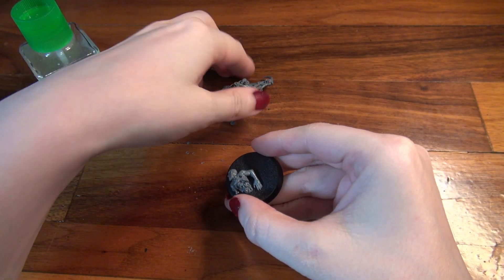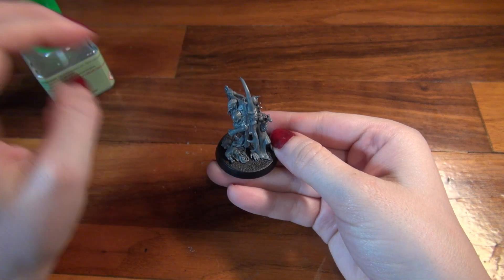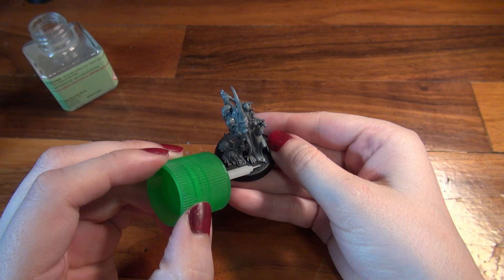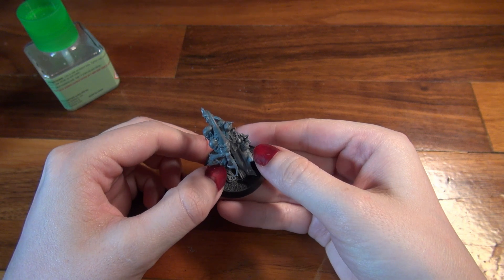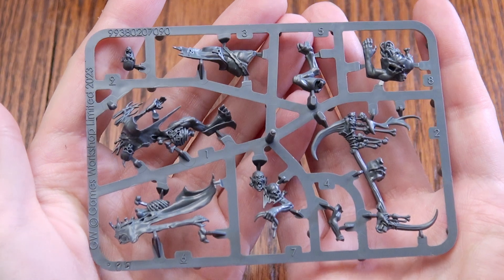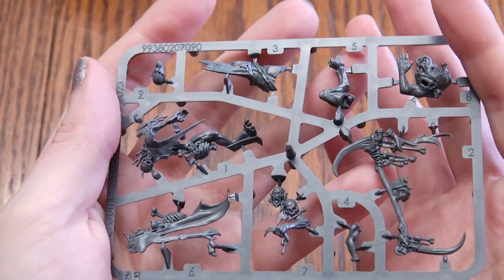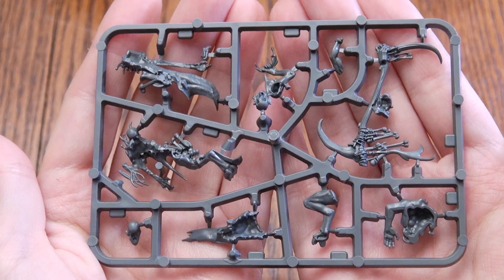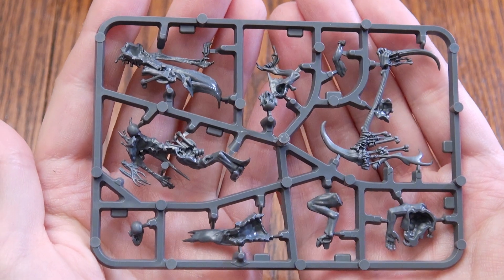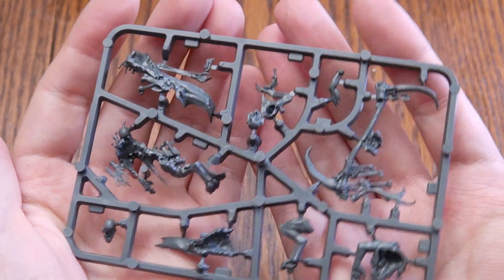His Regiment of Renown says: units in this Regiment of Renown can run and still charge later in the turn. Units in this Regiment of Renown have a ward of 6+. It's 460 points for those four units or 115 for the Marrow Scroll Herald by himself. The Marrow Scroll Herald has a 6-inch movement, 5 wounds, 5+ saving throw, and 10 bravery. He's wielding a Bone Scythe, which has a 2-inch range, 5 attacks, 3+ to hit, 3+ to wound, Rend -1, 2 damage, which is nice.